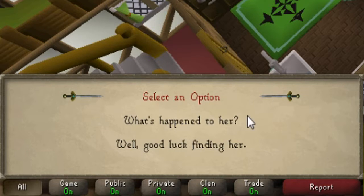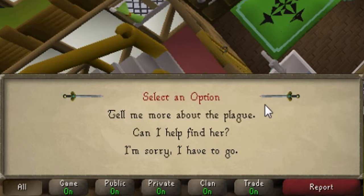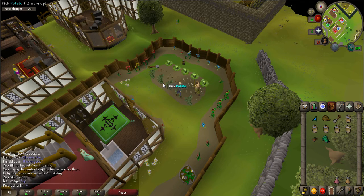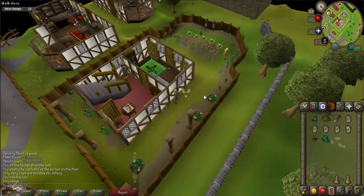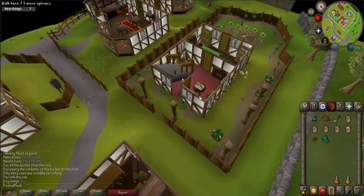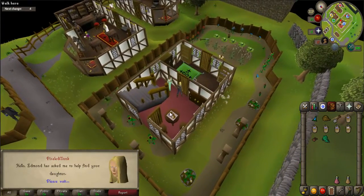When prompted, say "What happened to her?" and "Can I help you find her?" He will tell you that his daughter Elena is missing and asks for your help. Now talk to Alrena, who is inside the house. You will give her the Dwellberries and she will give you a gas mask. If you need a spare, you can search the cupboard.